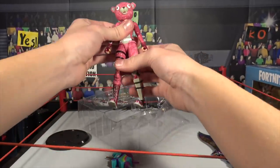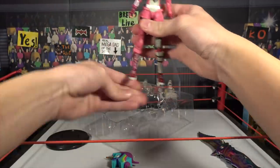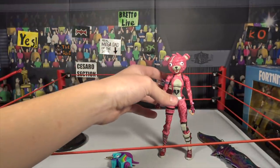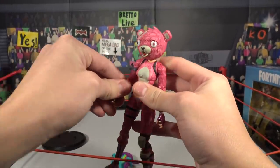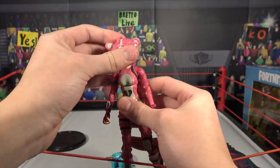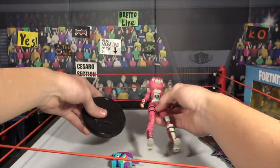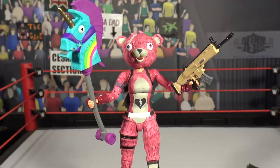Oh my gosh, that's so cool. We have this figure out of the package. Let me just start off by saying: amazing detail, amazing articulation, ton of accessories here. Let's get closer up on him. Here we have the axe — the rainbow axe, looking amazing. This is the Bright Bomber and Bright Gunner axe, but it did come with the Cuddles Team Leader, which I'm totally fine with. It looks amazing — it's got some rainbow colors, a purple, and the gold horn right there.